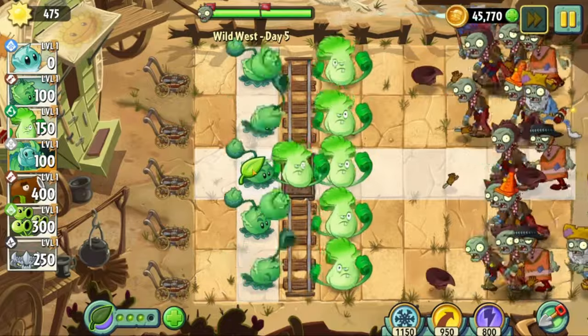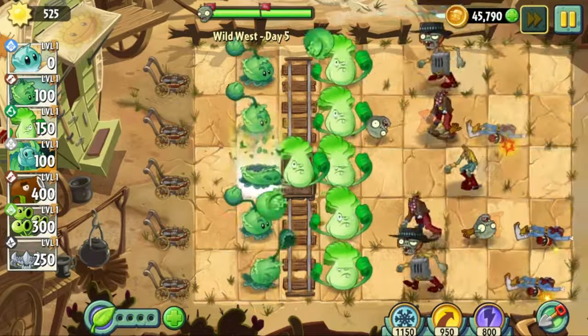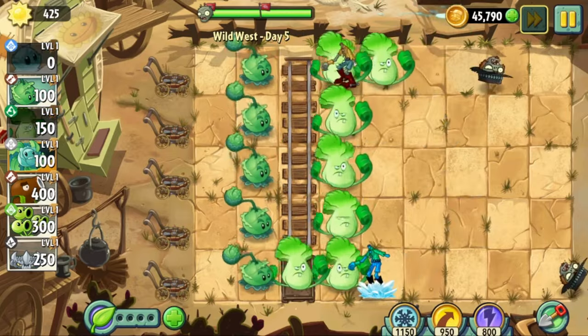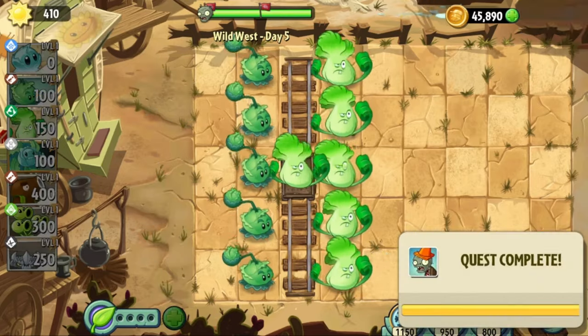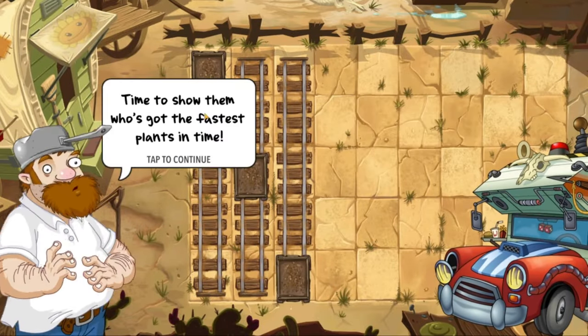This is actually very annoying because using Bonk Choys means we often cannot tell if they are strong enough to worry about or not until it's too late. Fortunately, a Cabbage plant food will reveal all Poncho Zombies on the screen, but even then the metal grate poses a big threat because even two Bonk Choys and an Iceberg Lettuce have trouble taking him out. Fortunately, day five gave us very little trouble and we can move on to day six.